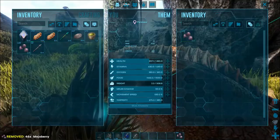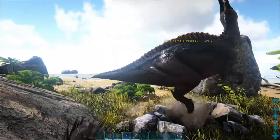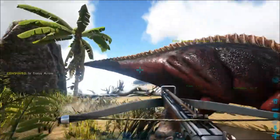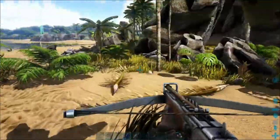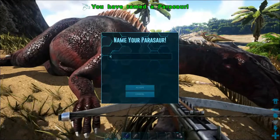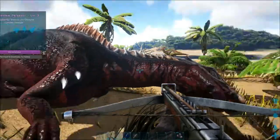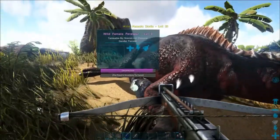And there's the next one — with a crossbow. I've got a better crossbow here. One shot and there you go. That one was already named Puzzle, so let's call this one... Puzzle as well. You are Puzzle, and you are our stupid dodo that's gonna get killed.